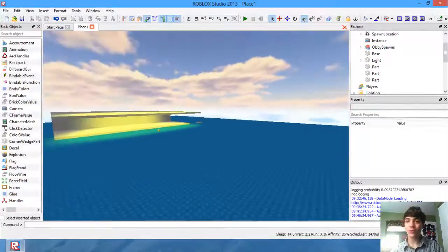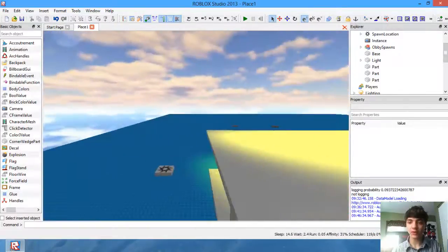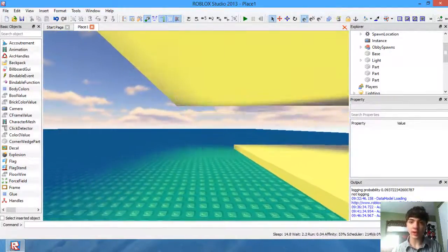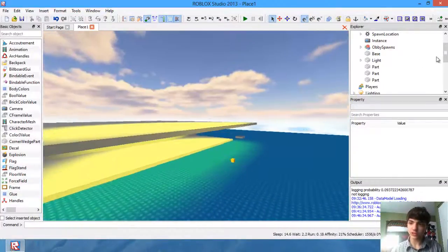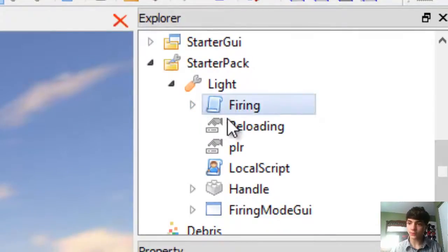Hey, hello everyone. Welcome to your second video today in another Roblox game development tutorial. We're going to make the automatic firing mode work. So let's just get right into this. Go to starter pack, go to firing.